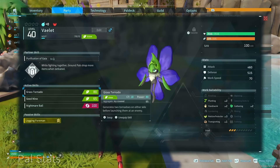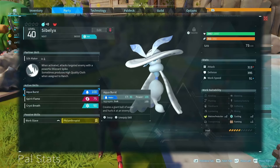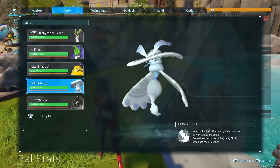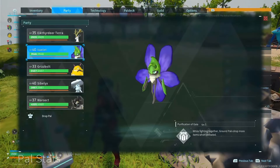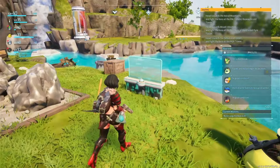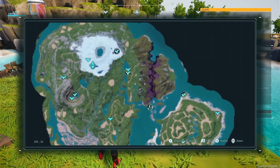As for the team I'm going to be using: we have an Ikhtradir Terra, which is my main mount; we have a Veylet; we have a Grisbolt; we have Sibilix; and we also have a War Sect. Grisbolt, Veylet, and War Sect are the three most important. However, Sibilix and Ikhtradir Terra are going to come in handy as well. If there's any of these pals you don't know how to get, I have videos showing you how to get every single one of them, so check those out if you need assistance.